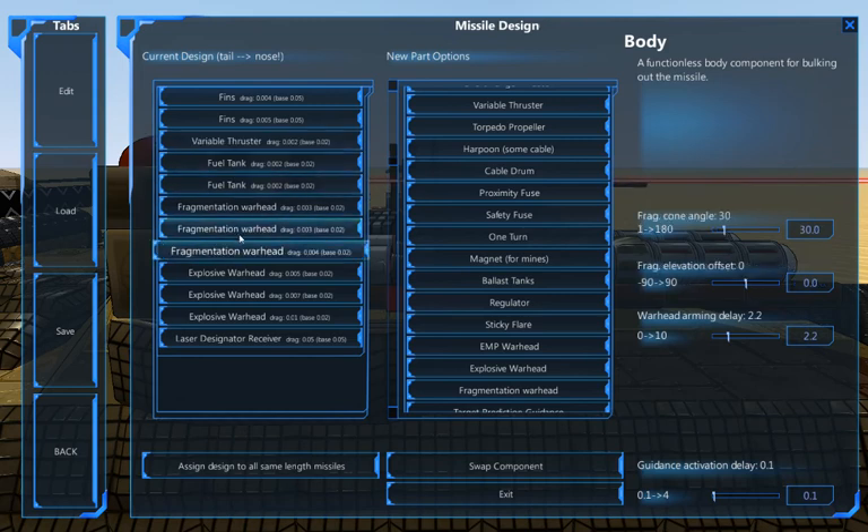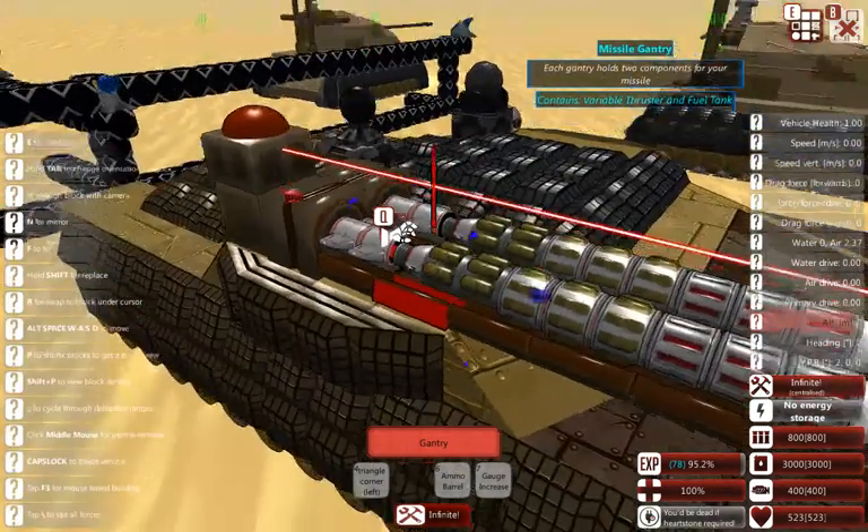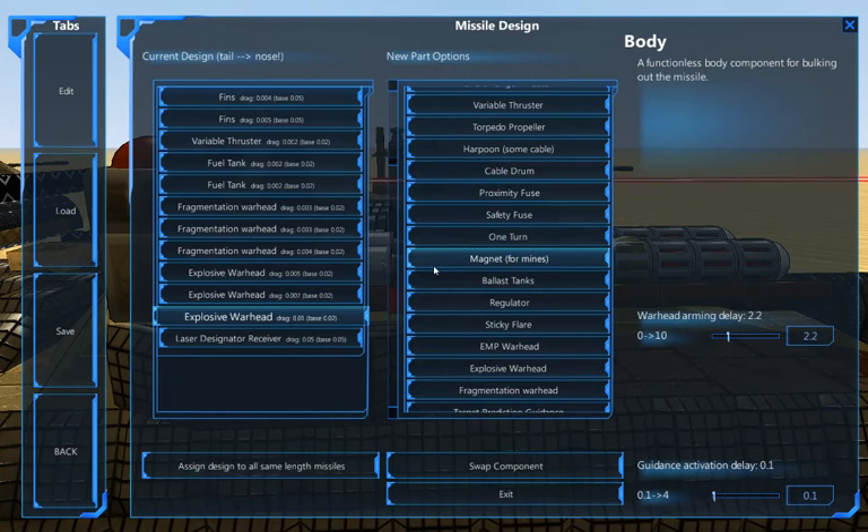We do have three fragmentation warheads. There's a 30 degree frag cone, a 10 degree frag cone, and another 10 degree frag cone. The first one is what I call a splash cone - it will soften up armor in a radius around the impact point. The next two are narrow frags that punch through the center and hopefully one or two blocks on the sides. We also have three explosive warheads which will do a lot towards softening up the exterior armor.